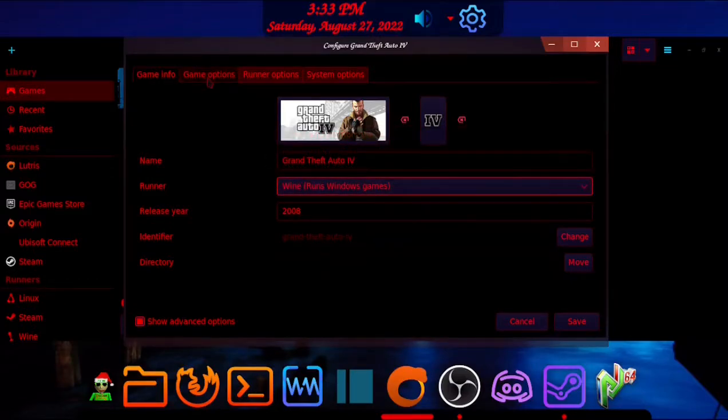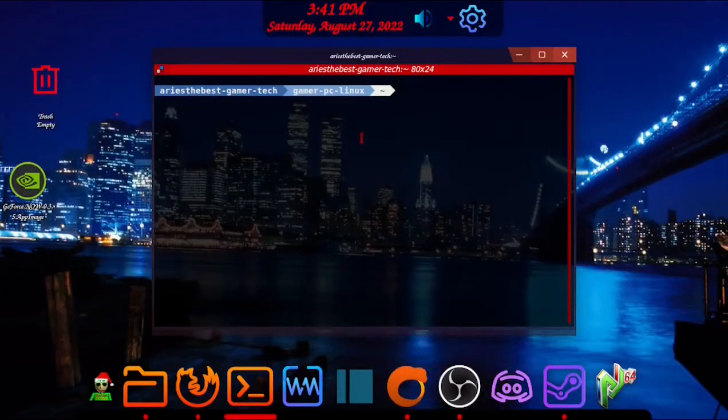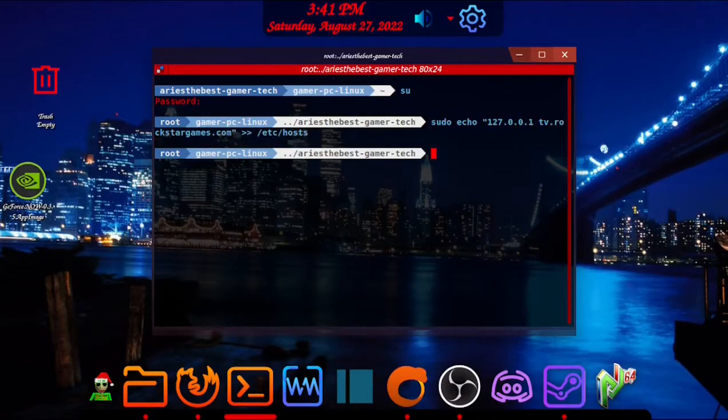In the Arguments tab, you're going to want to paste the commands — I'll leave a link in the description. If you still have your terminal open, type in 'su,' then type in your root password and paste this command. This will block connections to Rockstar so you can play the game properly.